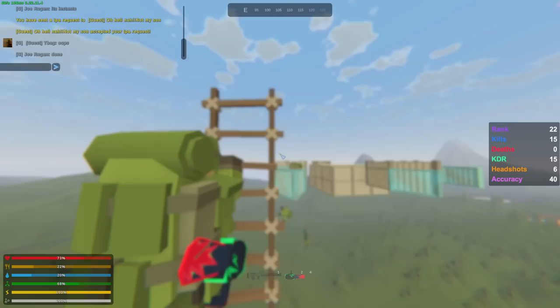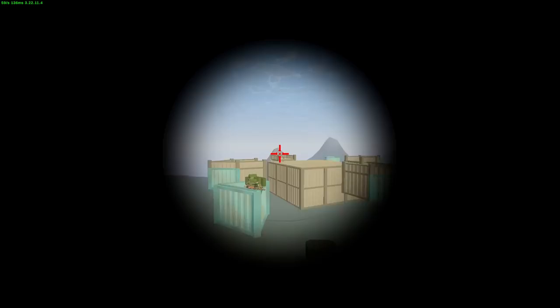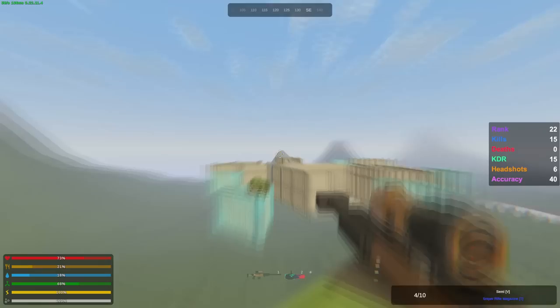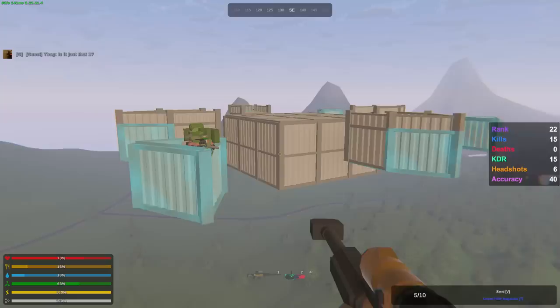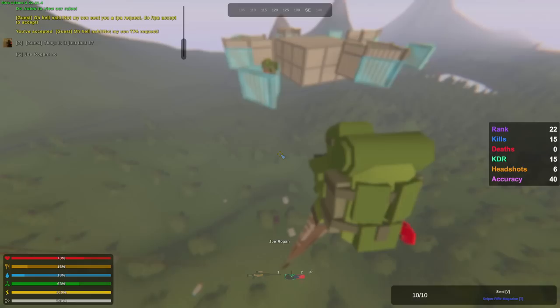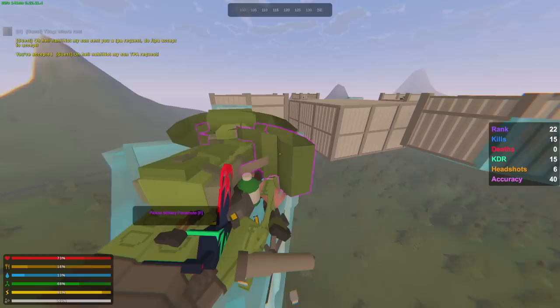We are at the very top. We can't build anymore. And there are sentries. I'm going to take out the golden rebel and start sniping it. It's probably going to take a lot of ammo. Hopefully I'm going to break the sentry and not the rampart behind it. It has finally broken — that took way too long. Like five magazines just for that — 50 rebel shots. I had a parachute in my vault. I was scared to lose it, so I put it in the vault just in case.